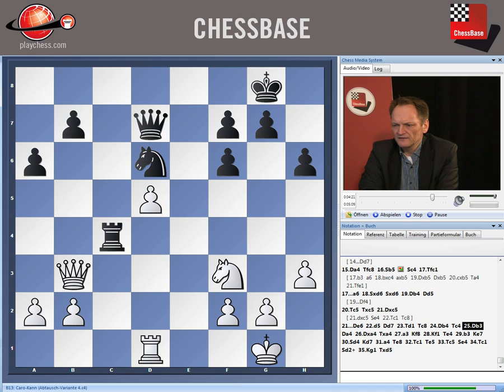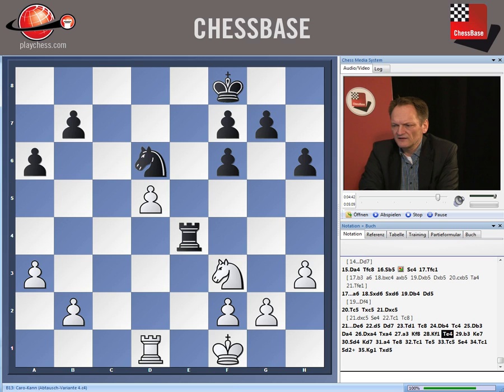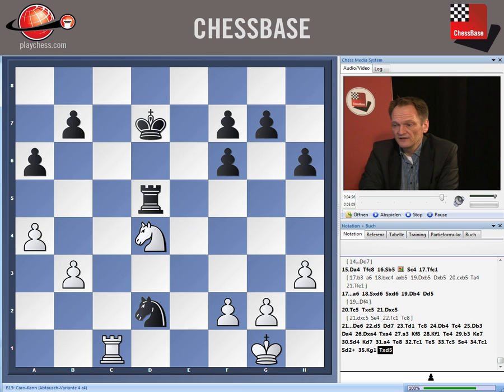White has difficulties getting anything active going because the knight on d6 is a really strong piece, and it's difficult to find work for the knight on f3. The best white can do is probably exchange on d6, but then the king is on its way to take over. White must be careful here, and he wasn't — after rook c1, he was going to lose the pawn on d5, and after losing that pawn, he also lost the game. Well played by Arunian, and this is a good example of how you can play this line.